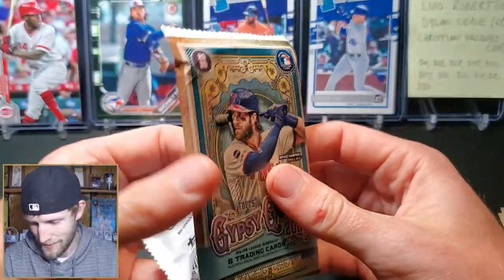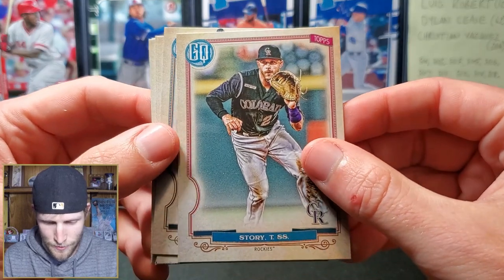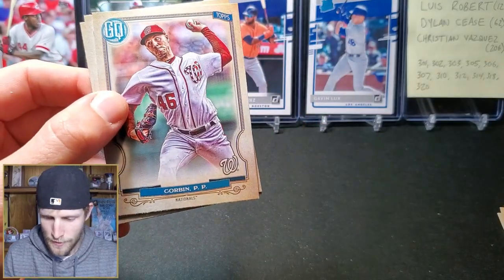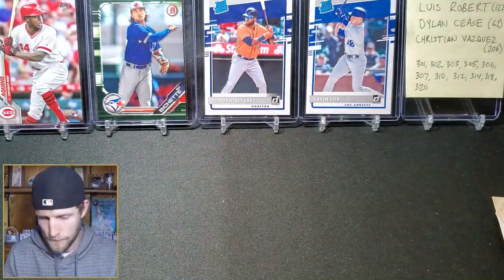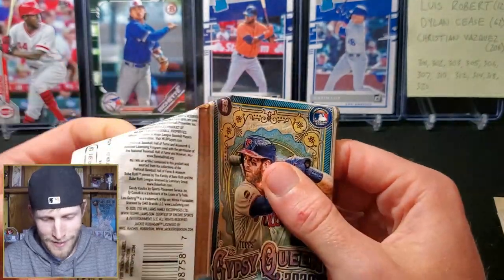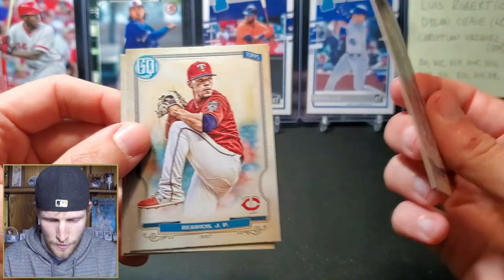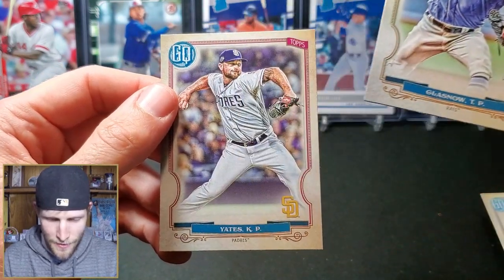We got two packs left and then the green parallels — you get five per blaster, so they're super rare. Trevor Story, Miguel Cabrera, Ahmed Rosario, Patrick Corbin, Kevin Biggio. Let's see if this blaster is going to be a boom or a bust. We still got a chance to get something cool in the greens. Nolan Arenado, Yu Chang rookie, a Marvel rookie, Jose Barrios, Tyler Glasnow, and a Kirby Yates.